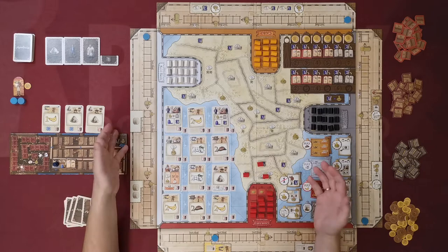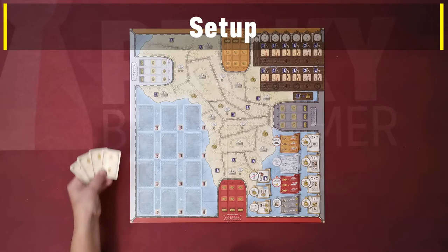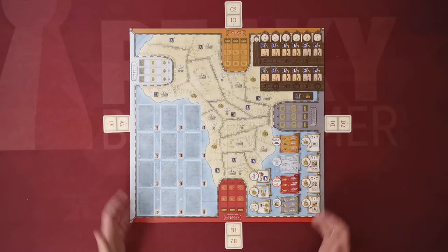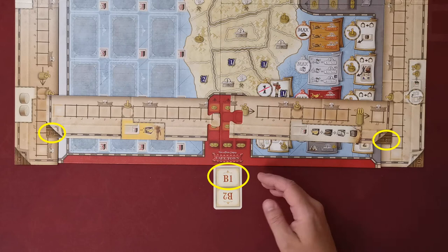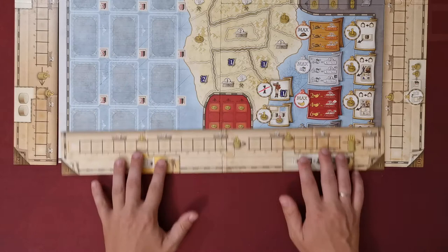Now let's see how the game is set up. Place the board in the middle of the table, then find the four cards depicting two arrows used only for setup. Shuffle them and place one face down to each of the four sides of the board so one arrow points toward the board. Flip them face up, find the two track parts matching the symbol near the board, connect them, return the card to the box, and place the track next to the board.